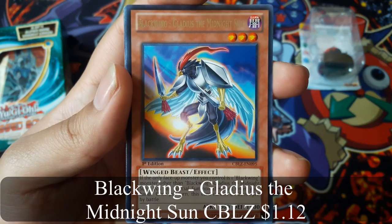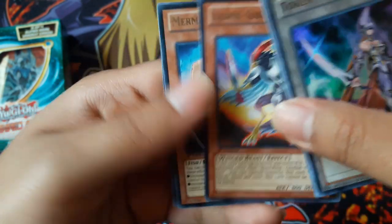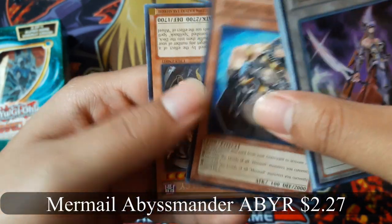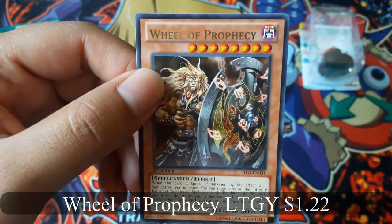Black Queen Gladius, the Midnight Sun, Mermel Abyss Mander, and Wheel of Prophecy.